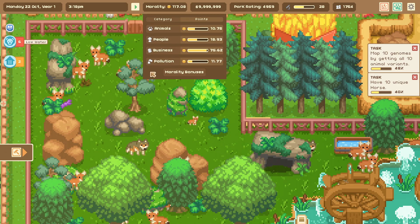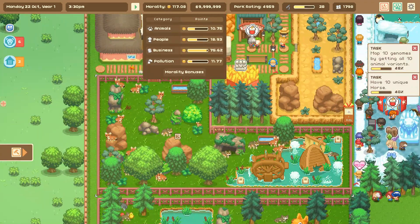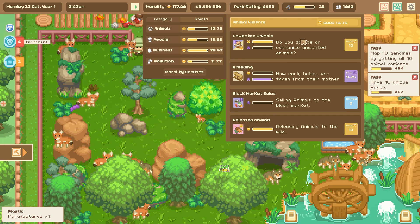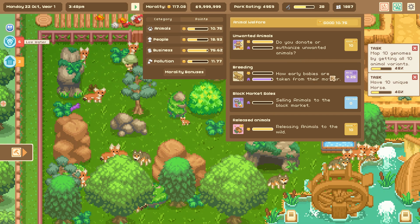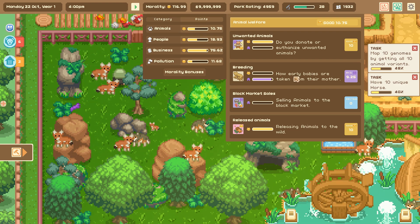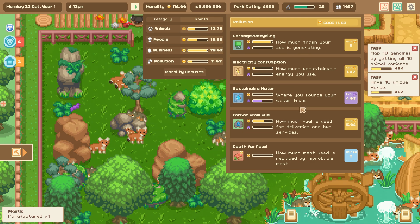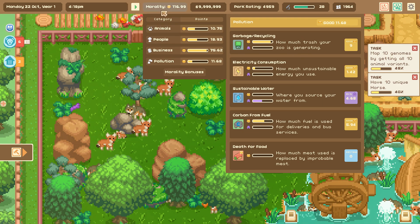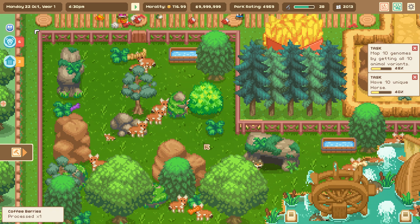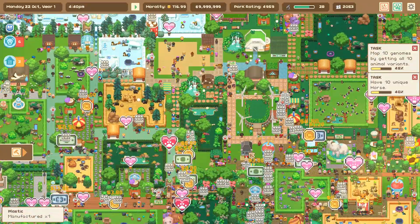Instead of going the bad morality route, we've been busy donating to all sorts of projects, trying to reduce our pollution by adding a bazillion and a half trees, and getting our morality up by doing our best on how early babies are taken from their mothers — I have not been taking babies from their mothers, I am not evil! Normally we leave that for quite a long time. We still need to work on our sustainable water sources, but in the course of taking care of this entire zoo we have quite the fantastic ace up our sleeves.